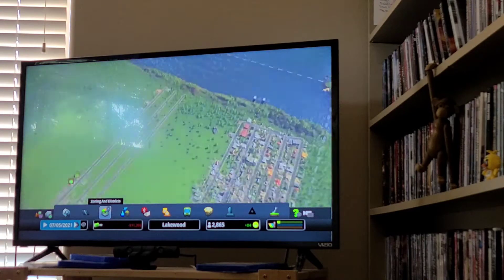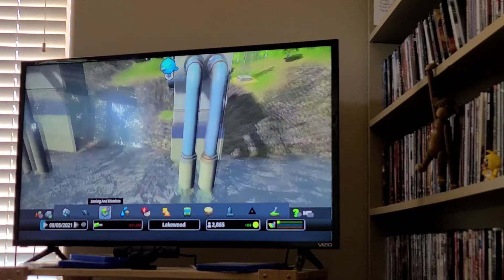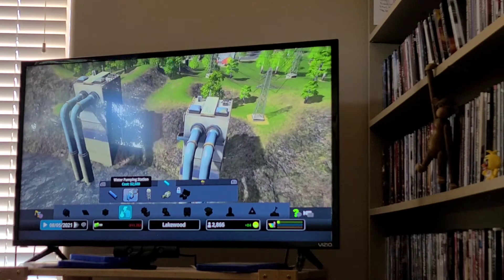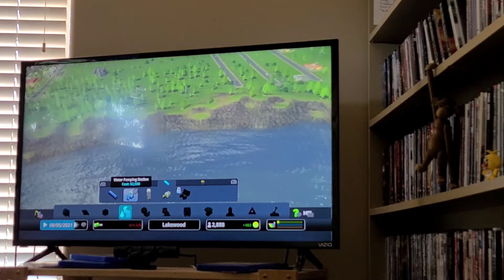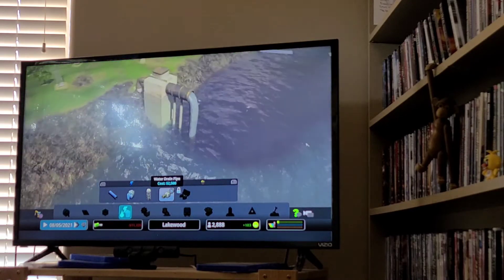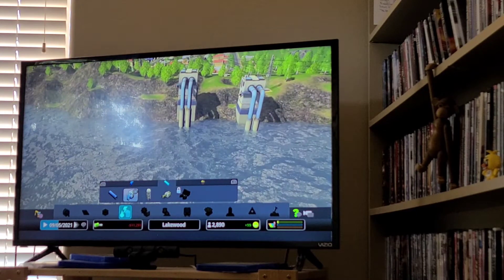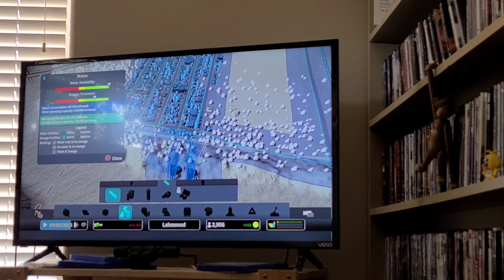Then you would want your water set up first. To set up your water, you'll need a water pumping system to pump out water. You're also going to need a drain pipe — that's all the sewage and stuff. If you don't have those two for water, then the citizens will get mad and start leaving. Water pipes are underground, so you don't need to save any space for them.